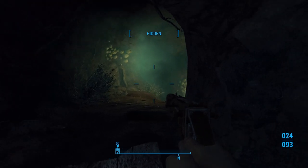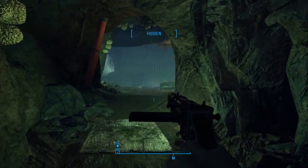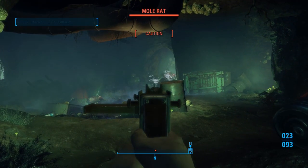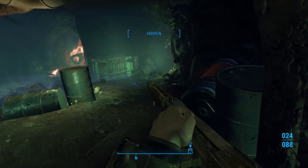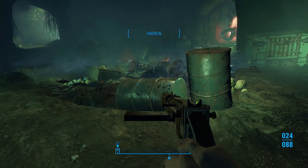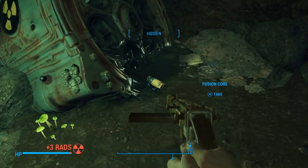Let's go ahead and be very sneaky. Got him. Be careful — that does explode, and so does this. These are explosive canisters, so don't blow yourself up. If we come over here, we can get a fusion core. That'll come in handy later.